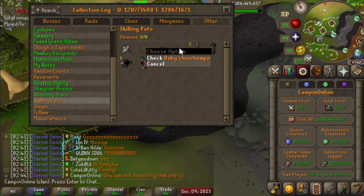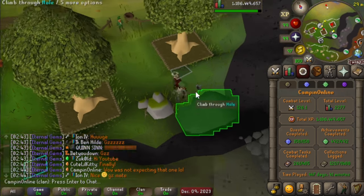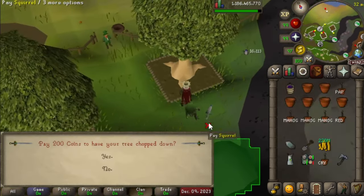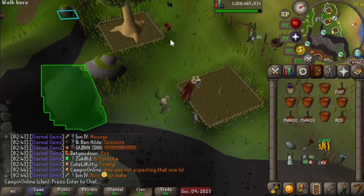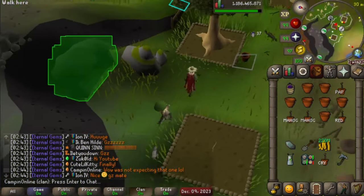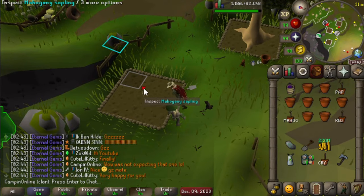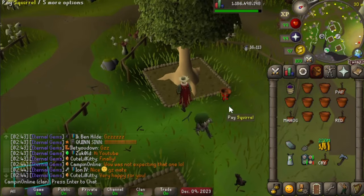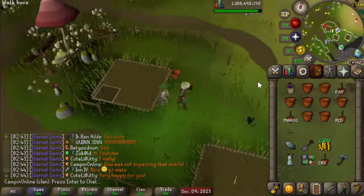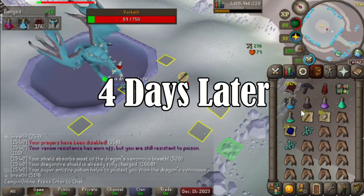Now we are only missing Rock Golem and the Baby Chinchompa. Rock Golem — we've been grinding a good bit. I think we're at like 15 or 18,000 to Amethyst, so still a ways away from rate, but we're getting there slowly but surely. And then Chinchompa — I've started grinding very mildly, but we're only a couple thousand Chinchompas into that grind. Maybe if we get the Rock Golem, I'll hard camp for it so we can have the Skilling Pets tab done.